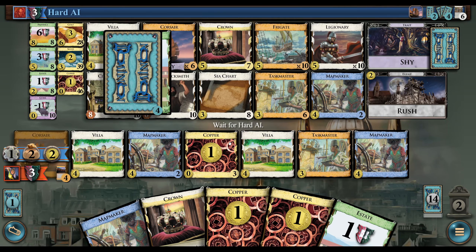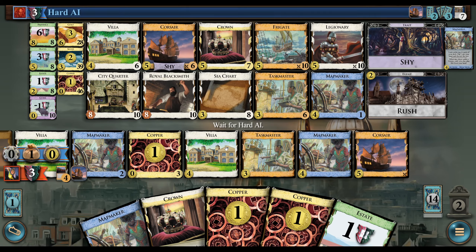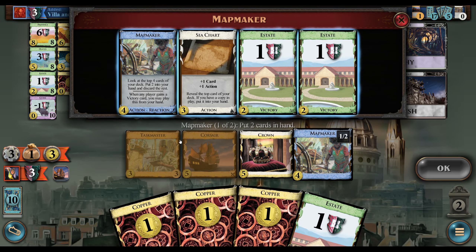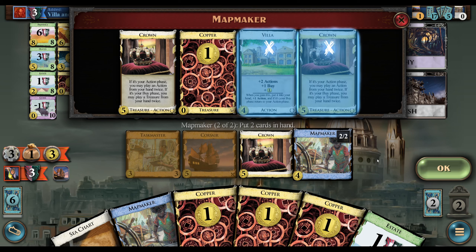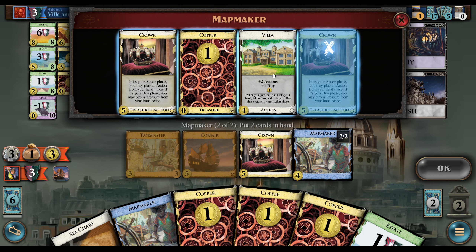Piles are getting a little lower now; the AI is doing all this stuff — I don't know if it's any good, but there's certainly some things happening. Let's go ahead and get the Villa. I'm a little worried we're not going to find the buy. With two Crowns, if we Crown another Mapmaker we're pretty good to get there. Maybe it is just Double Crown; there's also some Villa tricks you can do with C-Chart.